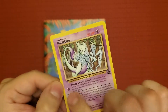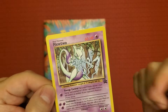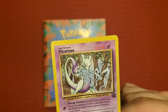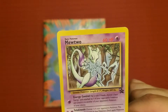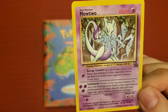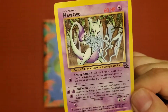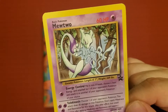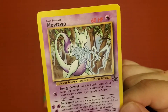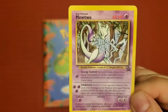It's a Black Star promo. For one energy you get to use Energy Control — flip a coin; if heads, choose a basic energy card attached to one of your opponent's Pokémon and attach it to another Pokémon of your opponent's choice. And Telekinesis costs three Psychic energies — choose one of your opponent's Pokémon, this attack does 30 damage to that Pokémon; don't apply weakness and resistance for that attack, though any other effects which happen after applying weakness and resistance still happen.